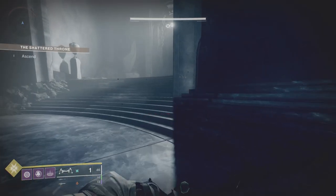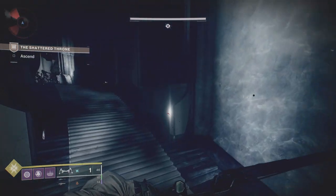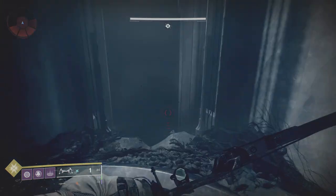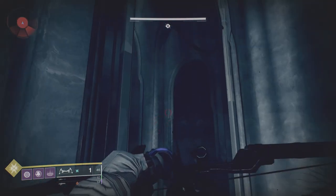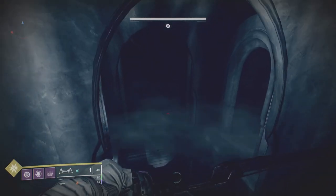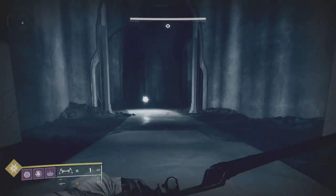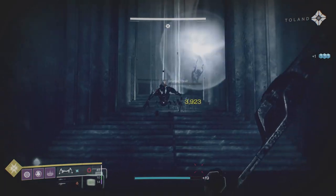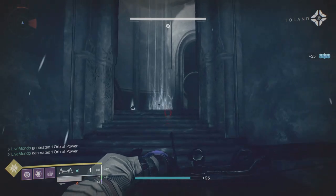Here we are at the stairs with the Shadow Thrall, and to the right there's a blue Taken wall. We're going to skip it — there's a little ledge here we jump onto, then onto the circular feature. If you just about hit it you'll mantle it anyway, and then it's a very simple jump across. You've skipped the whole Taken wall, which can be a pain, and now there are some Shadow Thrall ahead — I'll farm a bit of heavy here to make sure we go into the boss fight well stocked.